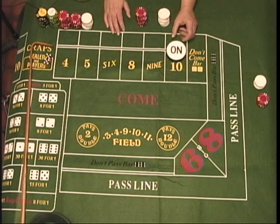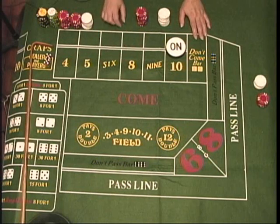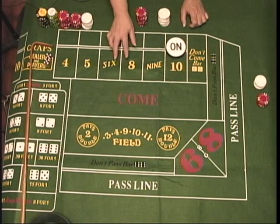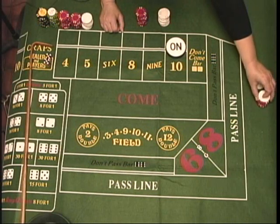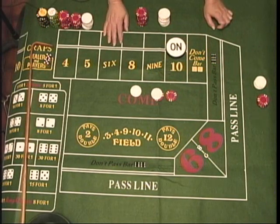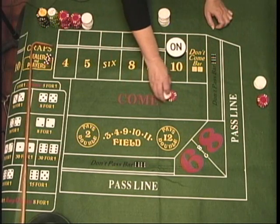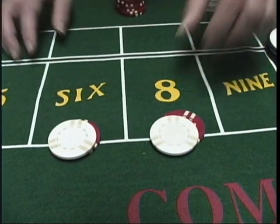Now let's say we still have a point. The point is 10, and somebody wants to place some numbers. They can place them and just throw the money to the dealer and say, give me the six and eight. Place bets are dealer assisted bets, which means the dealer will take them, set them up — six and eight.